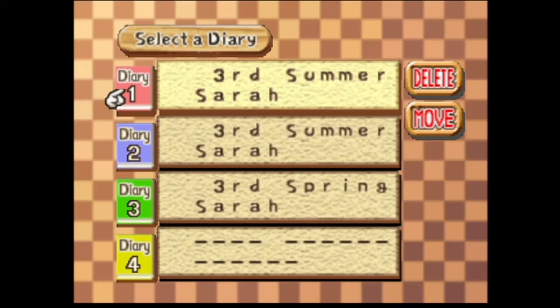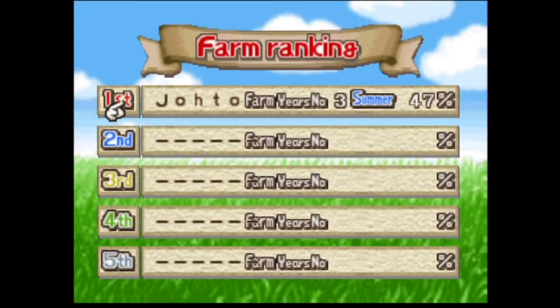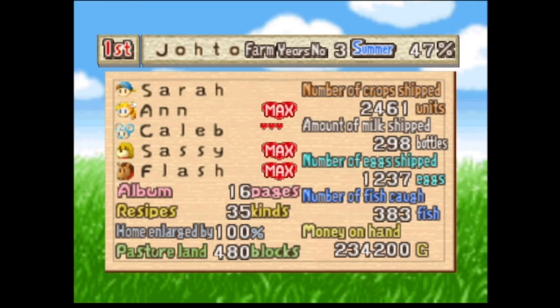So I've put the codes in on my emulator, come down here, and hit L. There you go — it's farm ranking. This is the overview of the farm. You can see 47%, and it's got the stats for me and the family. What it doesn't show but is accounted for is animals, bachelor affection, things like that. Anyway, I'm going to read the requirements and tell you how crazy this is.